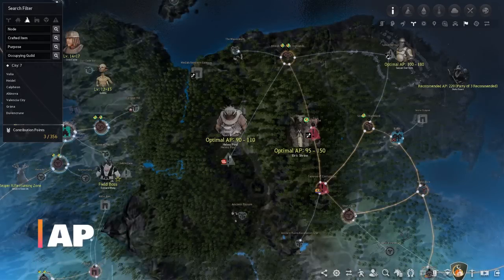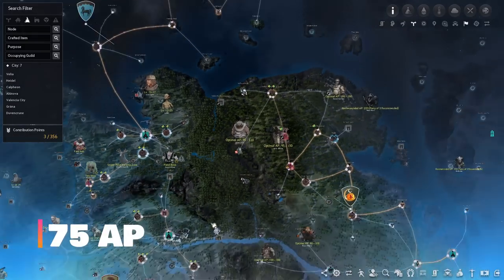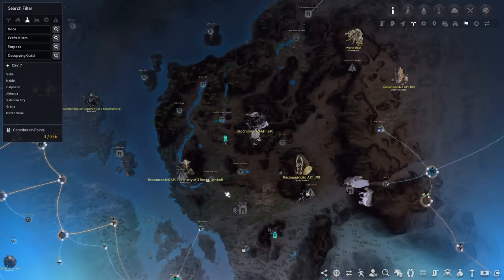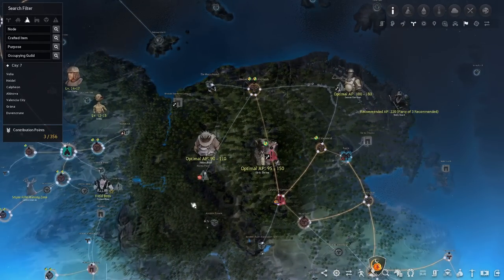The first place I want to point out is Helms. You can start grinding here as early as 75 to 80 AP, but honestly I suggest you just do your main story quest line until you hit 100 AP or get close to it, because as soon as you hit the Valencia spots starting from around 100 AP you can immediately start making three to four times as much as you would at Helms.